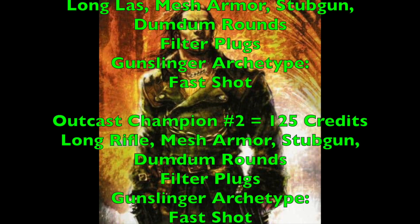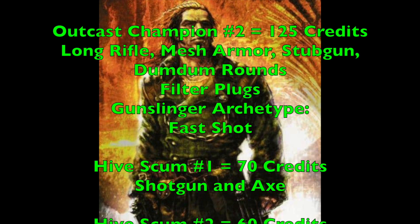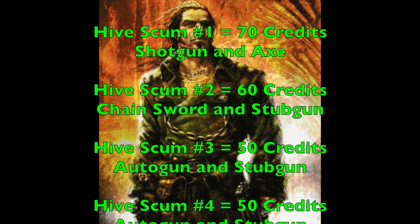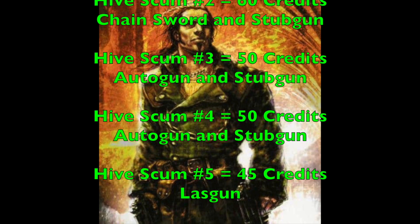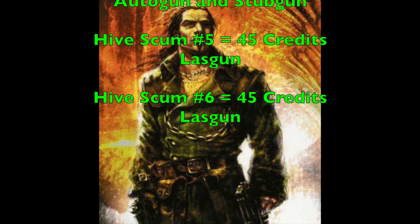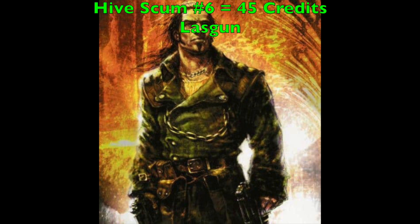Because Cal Jericho automatically allows you to hire Scabs at reduced credits, you take Scabs — equipped with a plasma gun, stub gun with dum-dum rounds, filter plugs, flak armor, and the Clamber, Escape Artist, and Infiltrate special rules for assassination missions. Champion 1 costs 115cr with long laspistol, mesh armor, stub gun with dum-dum rounds, filter plugs, Gunslinger archetype, and Fast Shot — paired with Hive Scum 5 who has a lasgun. Champion 2 costs 125cr similarly equipped with Fast Shot for long-range sniping. Hive Scum 1 (70cr) has shotgun and axe; Hive Scum 2 (60cr) has chainsword and stub gun for the assault. Hive Scum 3 and 4 cost 50cr each with autoguns and stub guns. Hive Scum 5 and 6 cost 45cr each with lasguns to support their sniper champions.